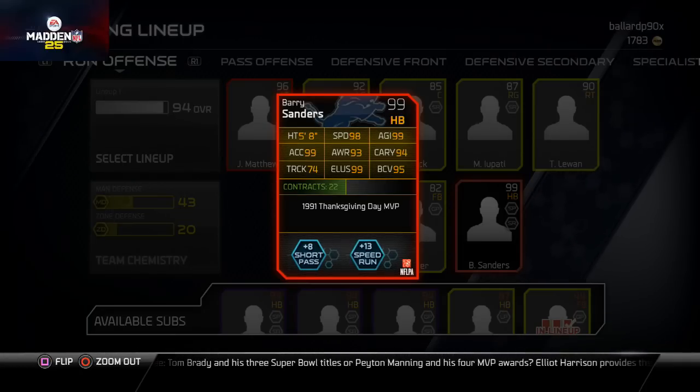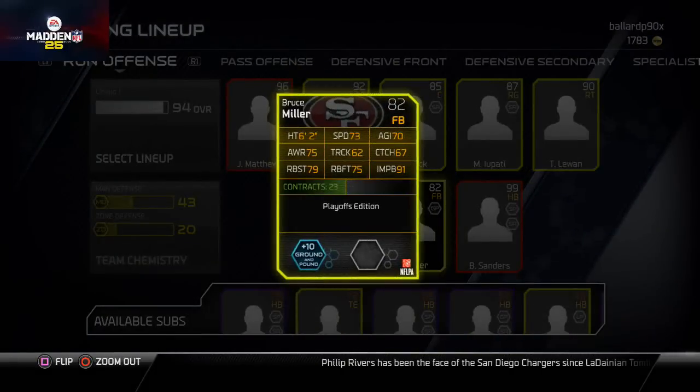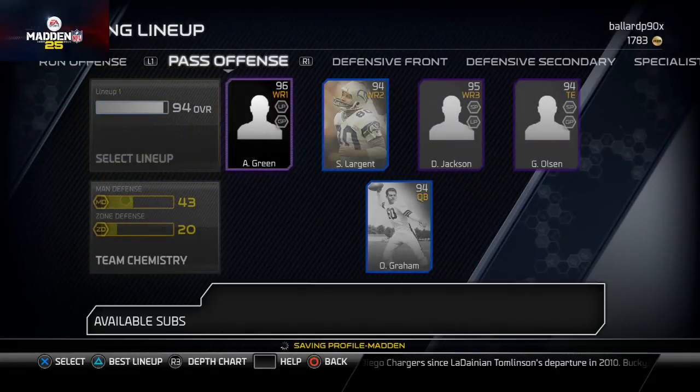His catching stats are actually really good as well, carrying is pretty good. The way running backs play in this game you don't really need that Sparkle Charles or Eric Dickerson to be effective — I've been pretty effective with Barry Sanders. Bruce Miller — the main reason I got him is for his 91 impact block.